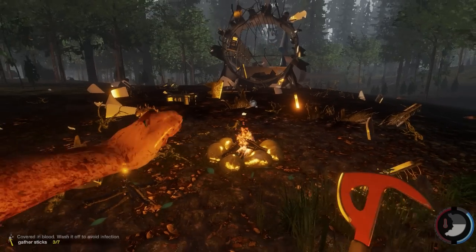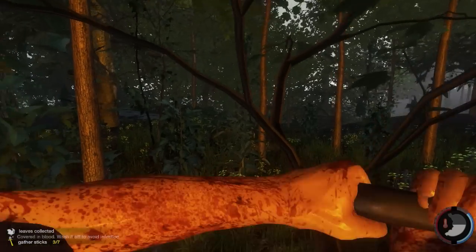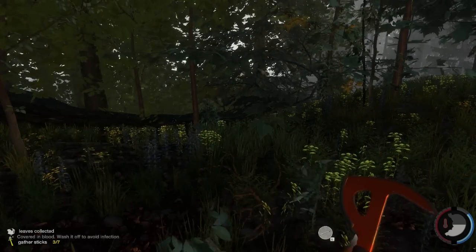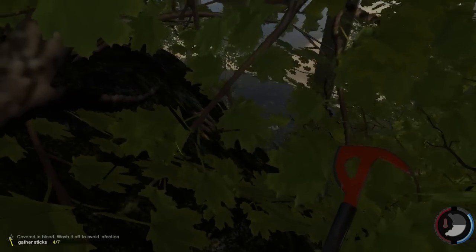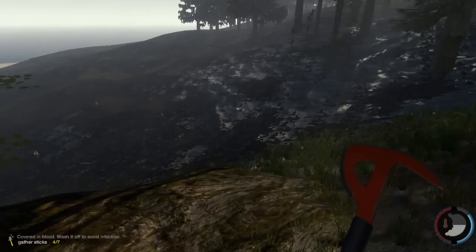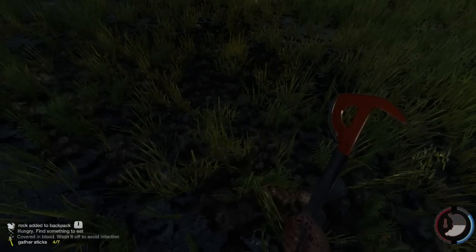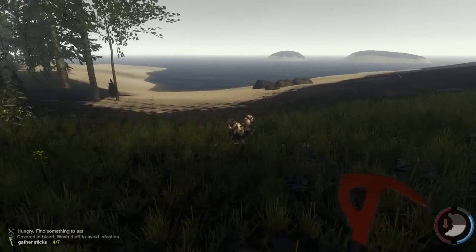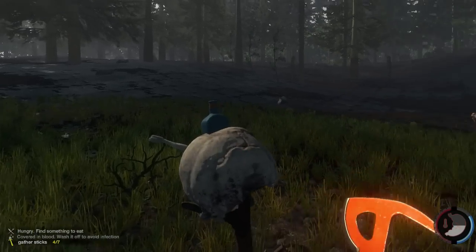Let's light that one up. Yes, okay. Now I need to go wash off my blood to avoid infection. I think the water's this way. So we will just have to go and explore this way. Yeah, there's water this way. I just gotta find the safe way to it. Can I not light those on fire?